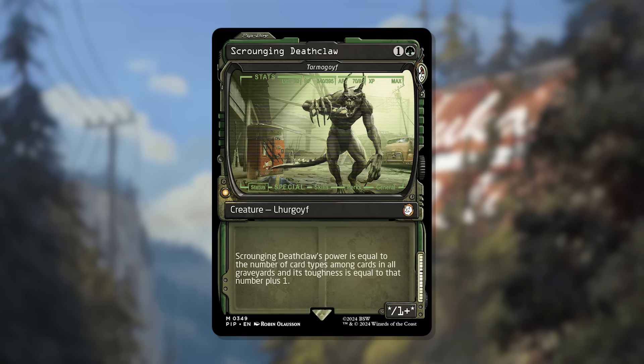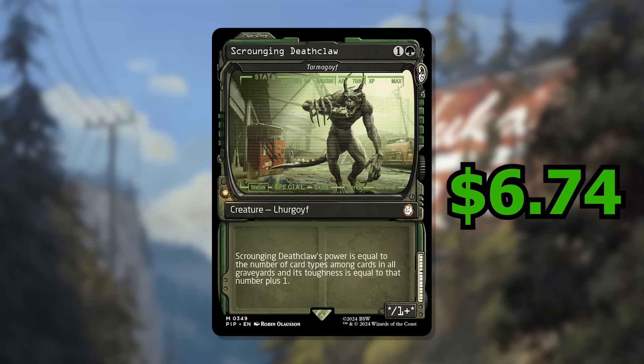Number 7 is Scrounging Deathclaw, also known as Tarmogoyf. It's a 2-cost green creature whose power equals the number of card types among cards in all graveyards, and its toughness is that number plus 1. This card used to be a Modern powerhouse — nearly $200 a card — but it's been pushed out of Modern. That card once worth almost $200 is now under $10; before this reprint it was about $9, and now this version is going for $6.74 in non-foil, $6.94 in foil, and $29.41 in Surge Foil.